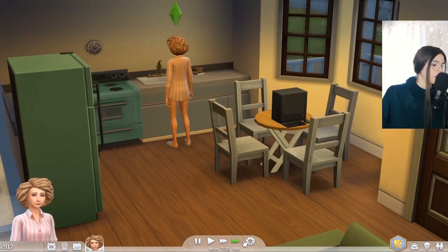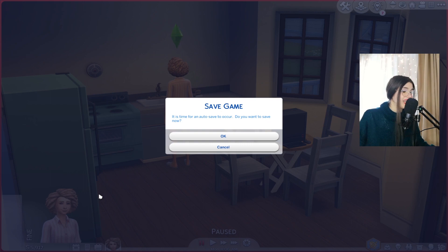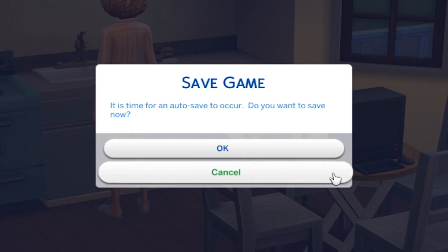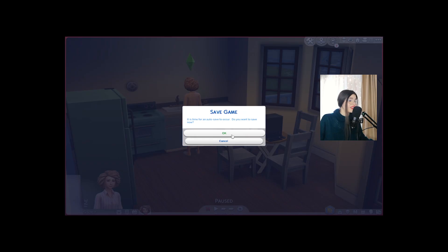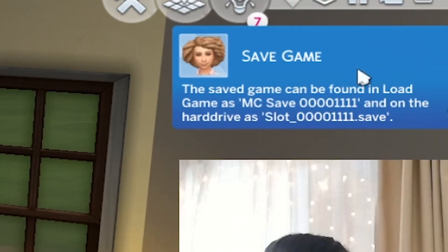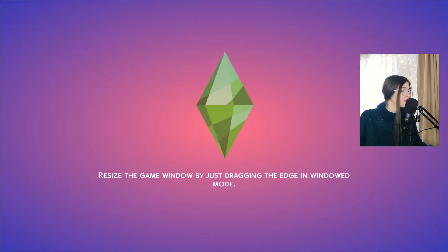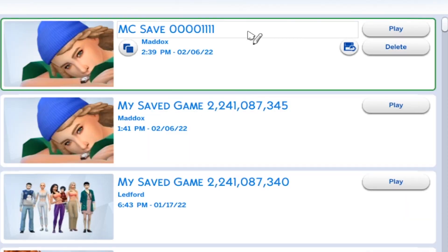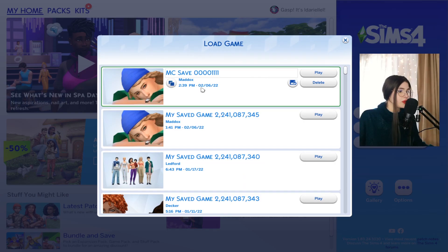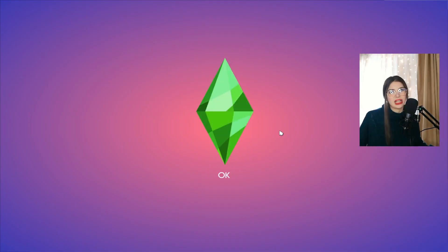Just to test it out, let's select the ultra speed. Theoretically at 8am, we should get this message right here — it asks 'do you want to save now?' and you click OK. As you can see, a brand new save will be created. If we go to exit to main menu and save and exit, you'll see that now we have two different slots — this is the most recent one and this is the regular save included within your base game.